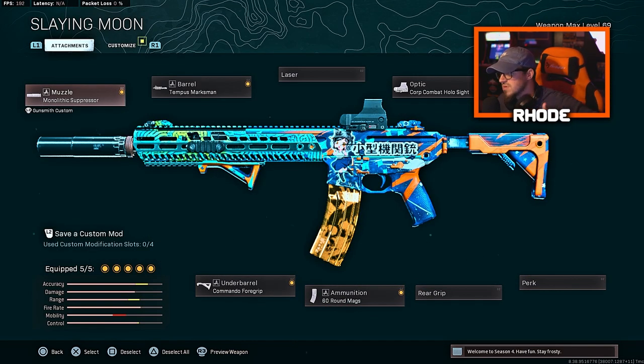We're running the Monolithic, the Tempest Marksman, the Corp Combat Hollow Sight, the Commando Foregrip, and the 60-round mag. You could run the VLK with this, but I prefer the Hollow Sight with the M13. We're also rocking this anime version.